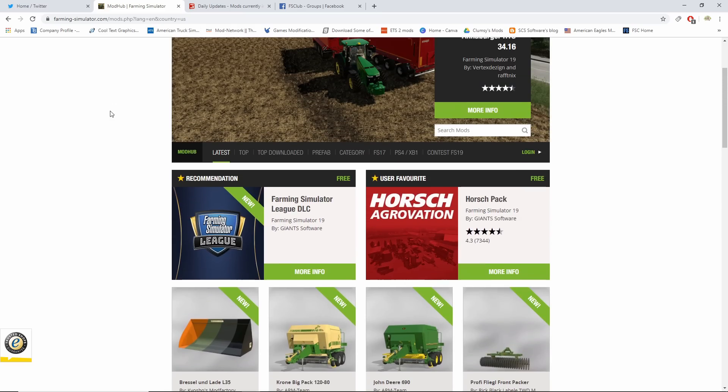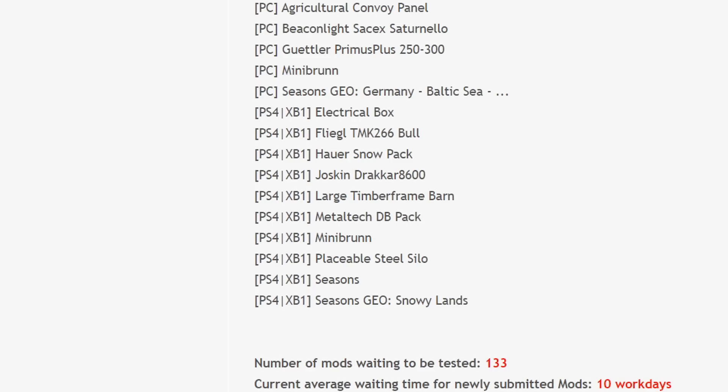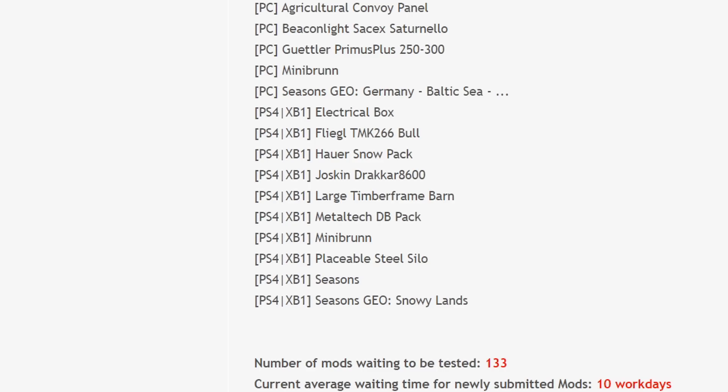The rest of the news is pretty much just the testing list, and it's not as big as it was yesterday. On the PC side, we got Agricultural Convoy Panel, Beacon Light, Sikex Saturn Yellow, Gootler Prima Plus 250, 300 Mini Brun, Seasons GEO Germany, and Baltic C.